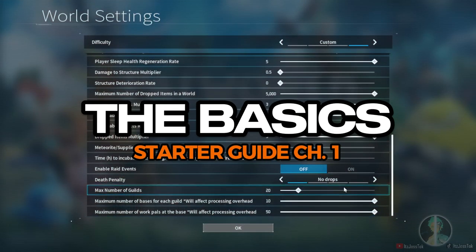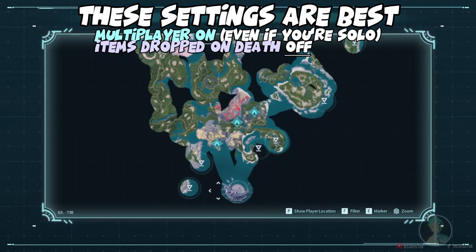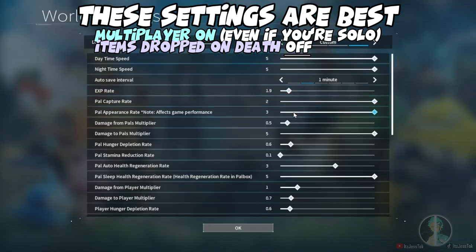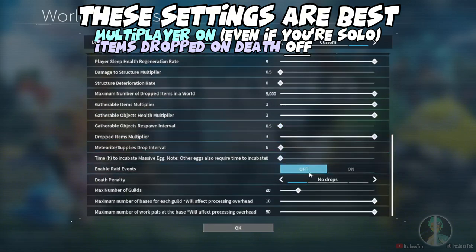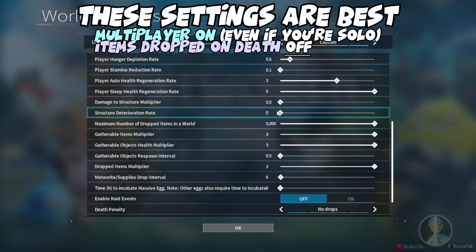Number one: these settings — copy them. Multiplayer on, scroll all the way down, items dropped on death off. Multiplayer on allows you to respawn at different points of the map. Items dropped on death off means that you will not lose your items if you die. The best part is that when you're in a dungeon, if you go down with items dropped on death on, you don't get to have those items when you return back to life.